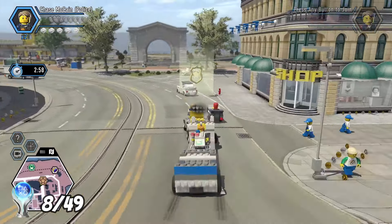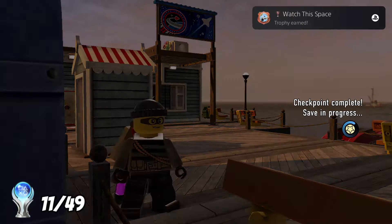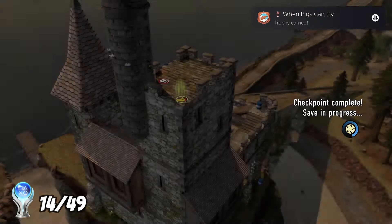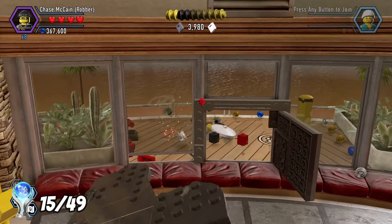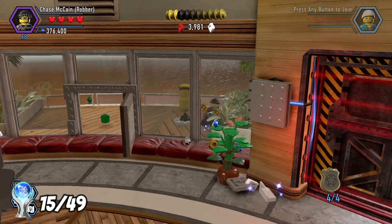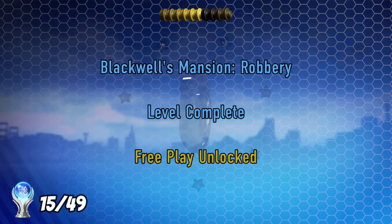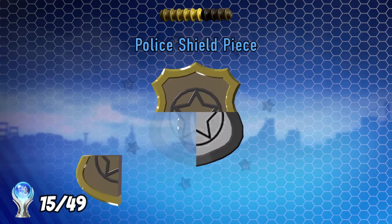I just carried on grinding through the story missions. There are four hidden police shields scattered around each level — usually you can't get all four on your initial playthrough and need to go back and replay. However, it took until the 11th chapter, but I did manage to get all four in a single level, picking up a trophy. Similar to the True City Heroes, I'll need to collect all of these towards 100% completion, but it was a nice trophy in the meantime.